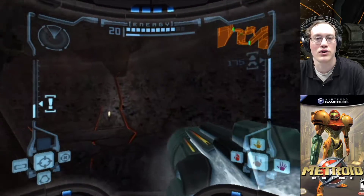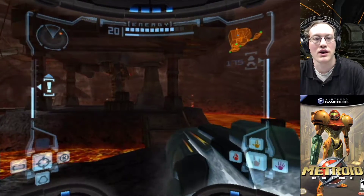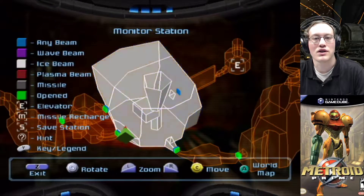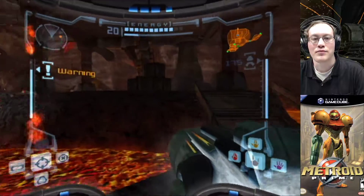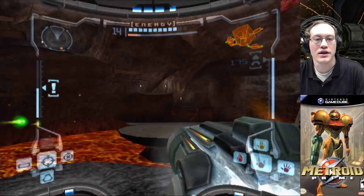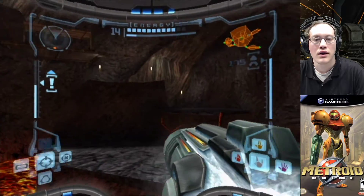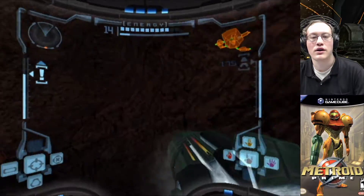And of course the Super Missile is extremely useful, both as a damage-dealing weapon and also as a door-opener. Our lovely friends the Space Pirates are back. So we are going to ignore them this time because we do not need any help getting through.